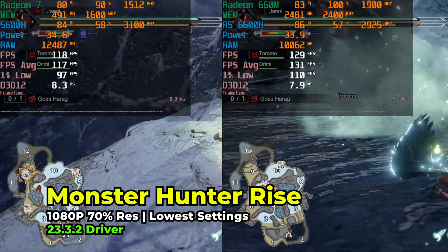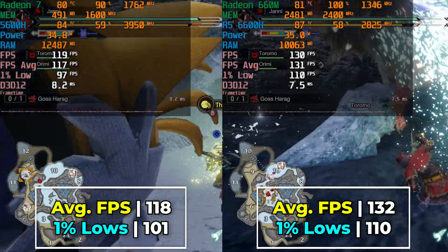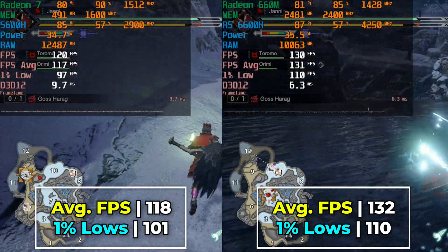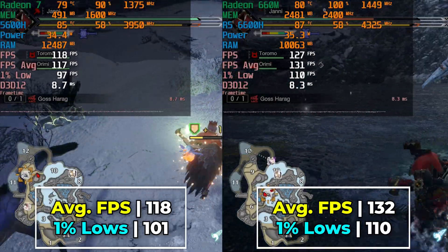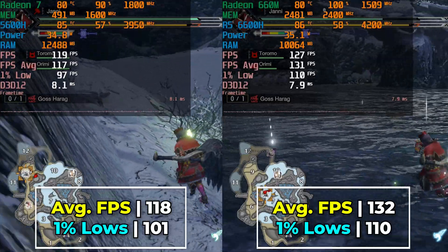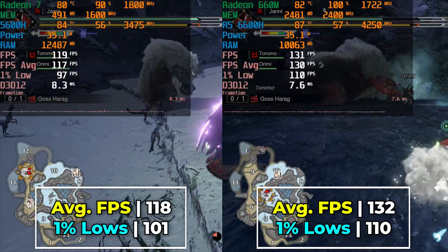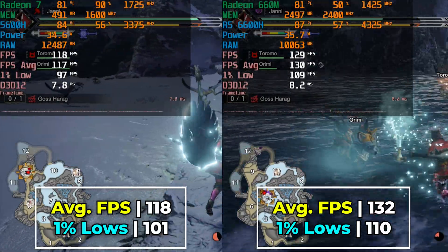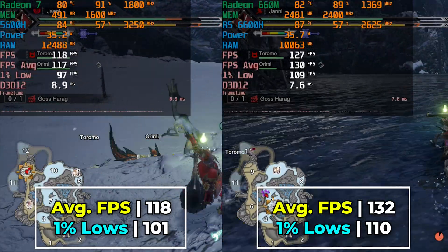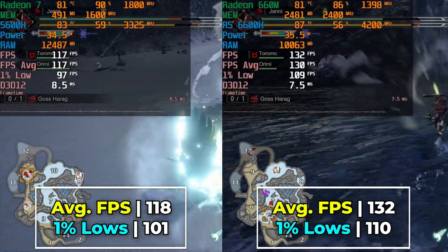Now at the lowest in-game graphics settings, the level of performance difference between the two drastically drops, where they're far more comparable. It makes sense when you think about it because what happens with the lowest in-game graphics settings is that we are dropping the resolution down. We are running at 70% of 1080p, so that is a pretty noticeable drop. By dropping the resolution, we're already removing a lot of the load happening onto the GPU and it's going onto the CPU. The CPU difference between the 5600H and the 6600H is very, very minor.